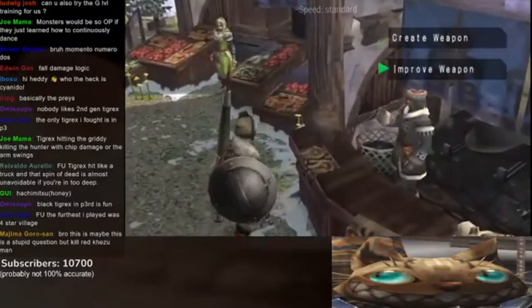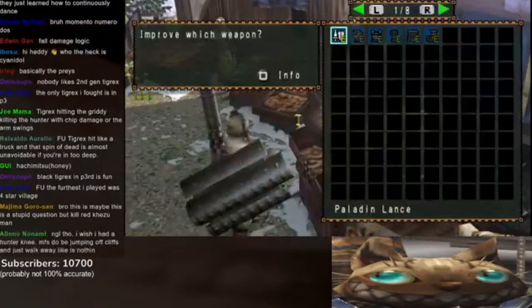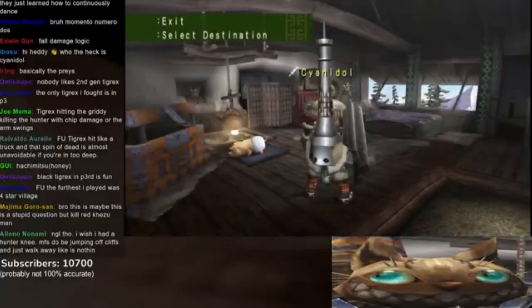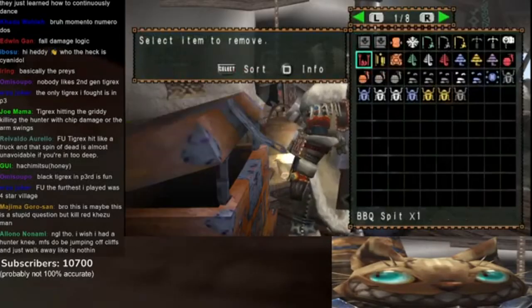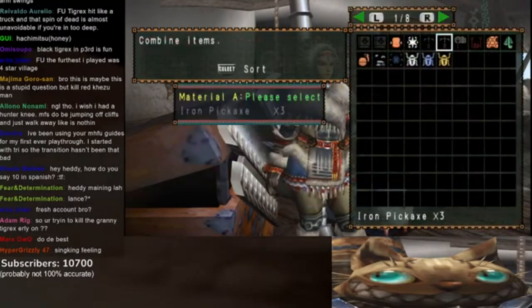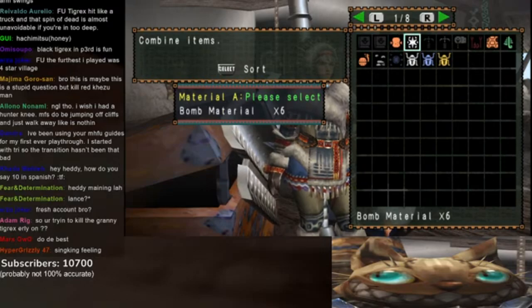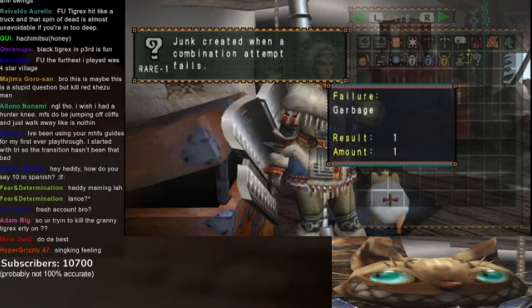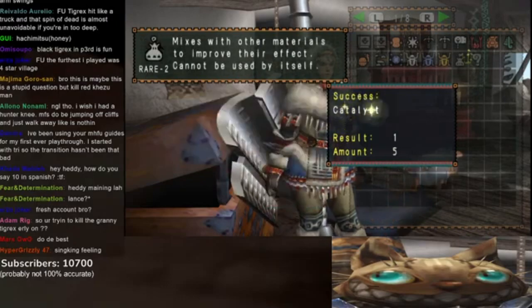If you guys don't know who I am, hello and welcome in. Feel free to like and subscribe. I've made videos on all the monsters in the game, so if you're having trouble with a monster, just go to my channel and search. Bomb material is 100% with two combining books. Unfortunately, Catalyst does not. Let's see if I can get at least five flash bombs.